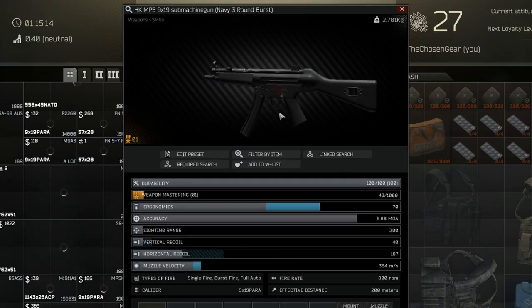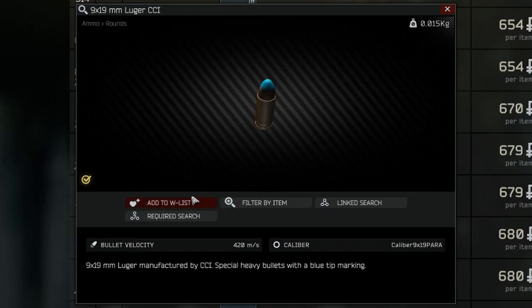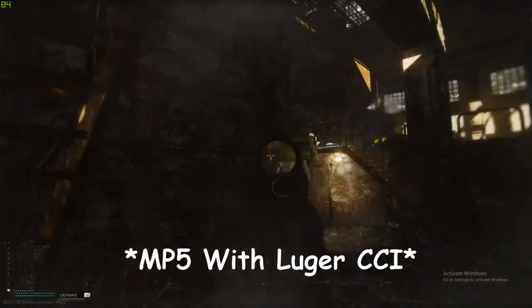If you want to use 9x19 on a budget, I would run the MP5 with Luger CCI. That blacks a leg in one shot and is about the same price as SP7. Personally, after about 10 shots into the legs, the target usually goes down, in my experience.